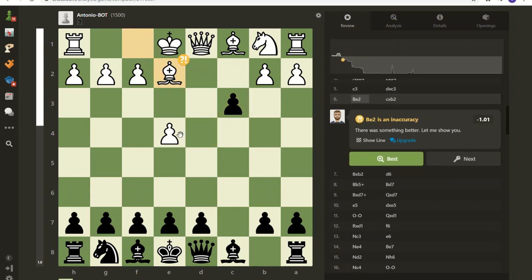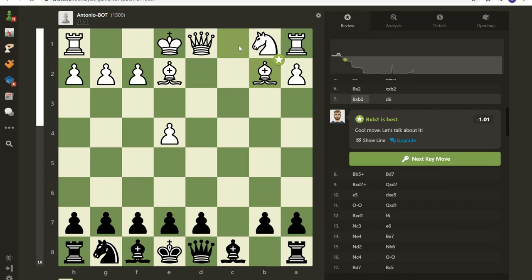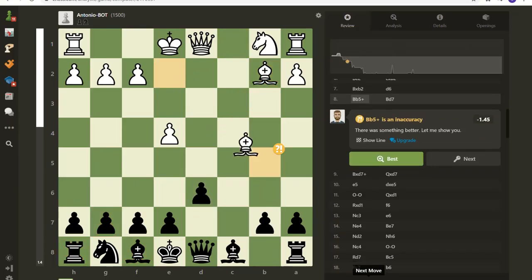Whenever I play, I try to control the center and get pieces developed. At that point that pawn is gone, so I might as well take one more, and that's what I did. The problem with that is I did help my opponent develop a piece — this bishop — and now this bishop controls this long diagonal. I'm only down one pawn, my opponent is down three pawns, so I'm up two pawns — that was my idea.